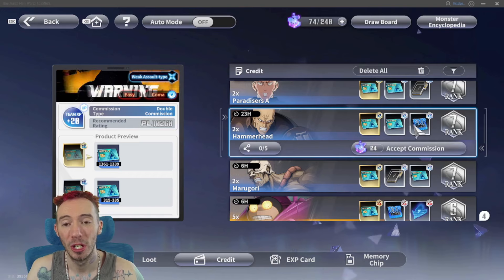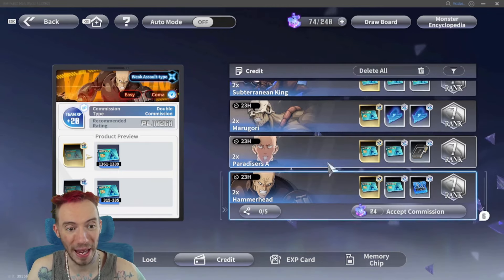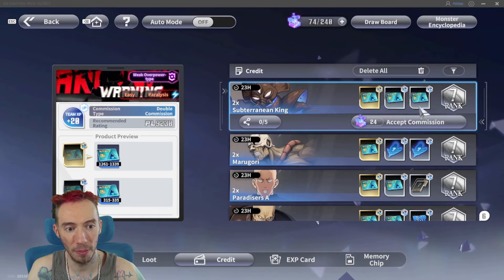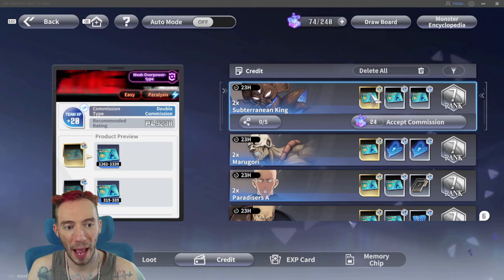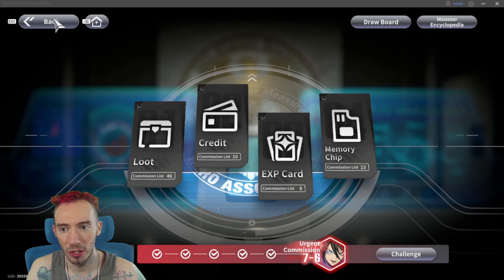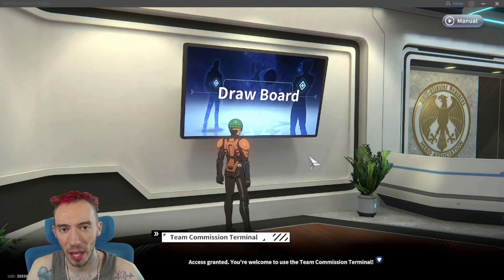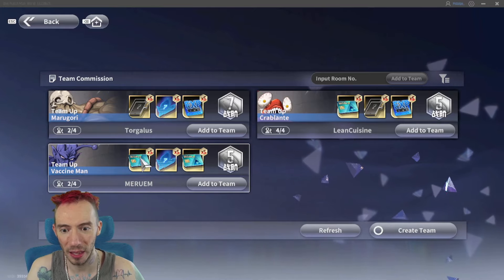When you find one it's going to bump the credits up to an even higher number. I just did a team commissions run where we were rank seven, five times, and all three rewards were credits. You'll see something like this — world credits as the first main reward and the two additional ones are also credits. When you have one like this at five times, you do a team-up. You personally won't always have one pop up for you, but you can go to team commissions and look for other people — there are a lot of people playing.